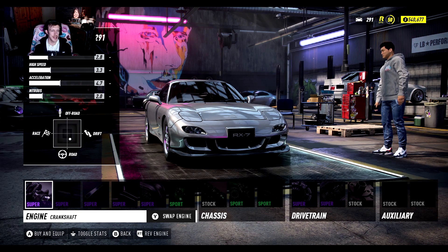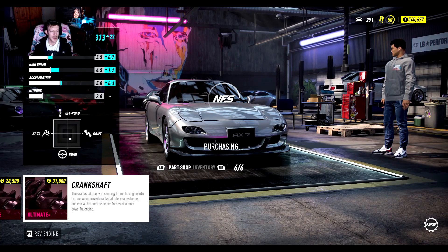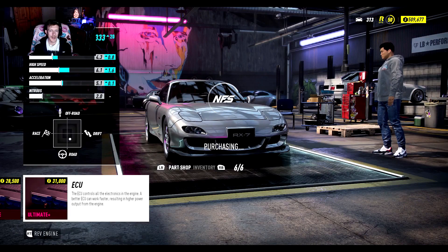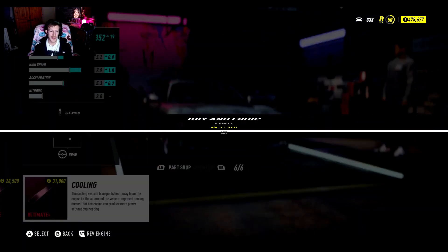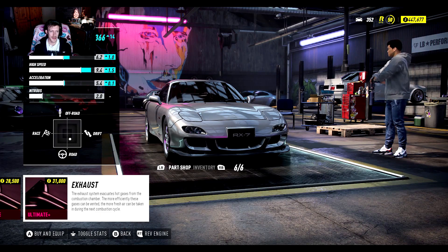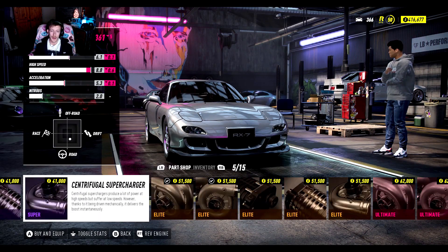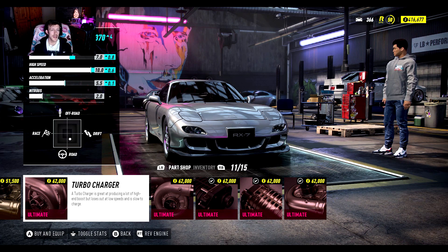I'll put a V8 in this - a lot of the diehards probably won't like that but forget them. It's got unlimited parts on everything. I've been told this car is really good for drifting, so I thought I had to come on and do a build just to see if what everybody's saying is actually true. Also as you've probably noticed, my face is in this video and it will be from now on.